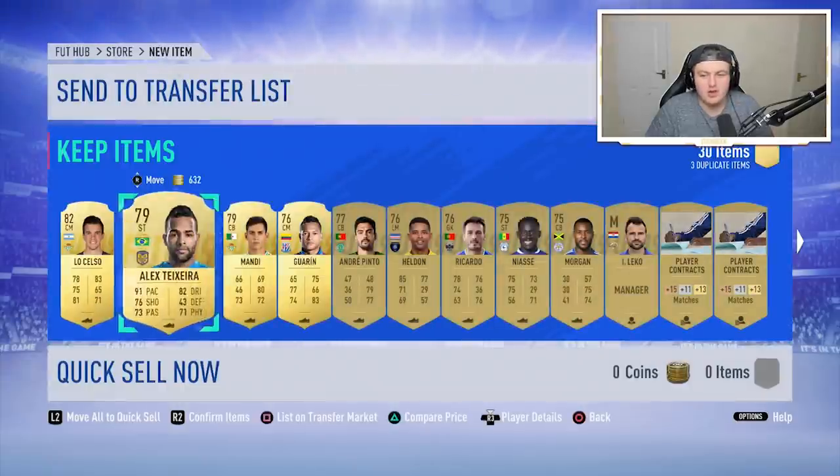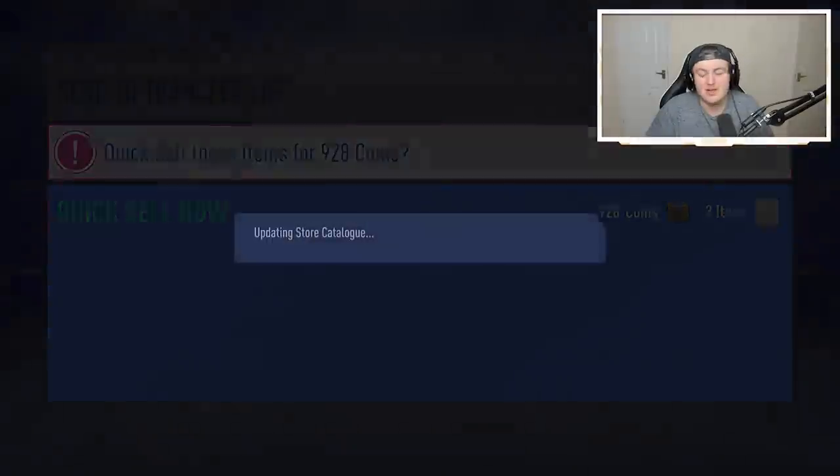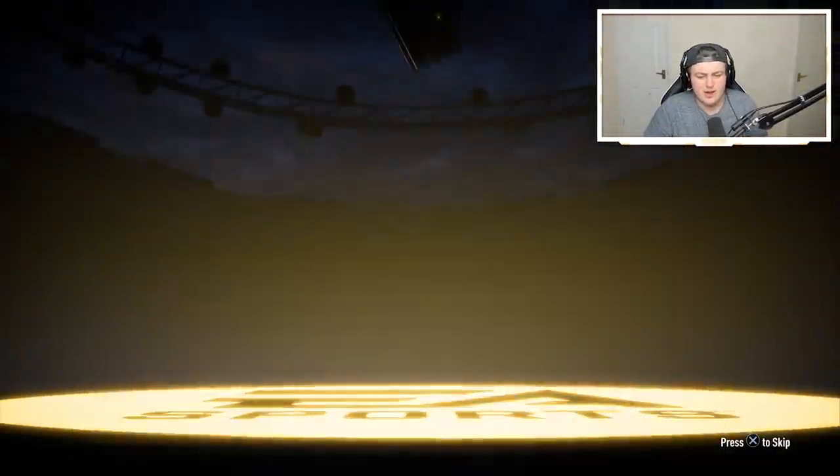I'm going to complete Roberto Carlos despite having a red Robertson in my club. The reason I'm going to complete icon Carlos is because Robertson isn't great — he hasn't got enough jumping and strength for me to enjoy him, sadly.